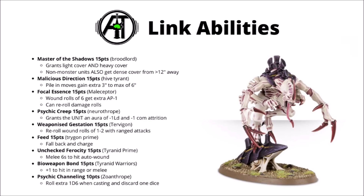Next we have Unchecked Ferocity, a Tyranid Prime buff at 15 points. Melee hit rolls of 6 auto-wound the enemy. Auto-wounding is really quite nice, and this is a really useful buff on anything with very low strength melee — perhaps things like Hormagaunts or Genestealers with flurries of low strength attacks. Bypassing the wound roll could be really quite nice against harder targets with toughness 5 or more. That one seems like a perfectly reasonable pick-up if you have a unit that's going to be getting into combat.